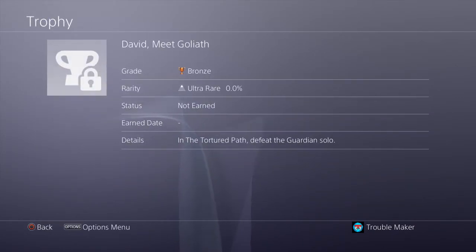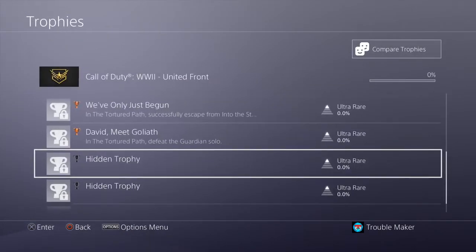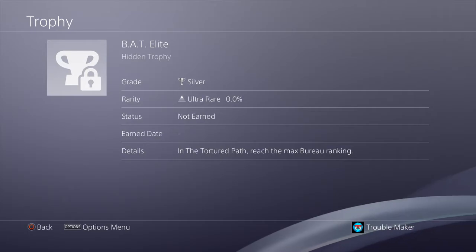In the Tortured Path, defeat the Guardian solo — I'm assuming that's the boss fight. In the Tortured Path, find and shoot claws. Of course. In the Tortured Path, reach the Max Bro ranking. Bad elite. Okay.